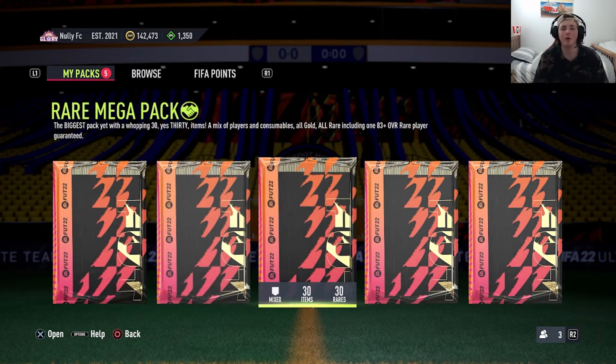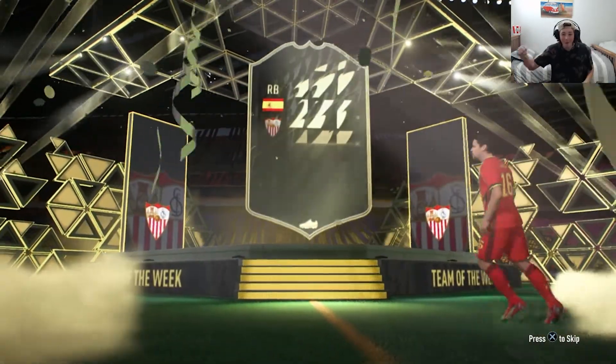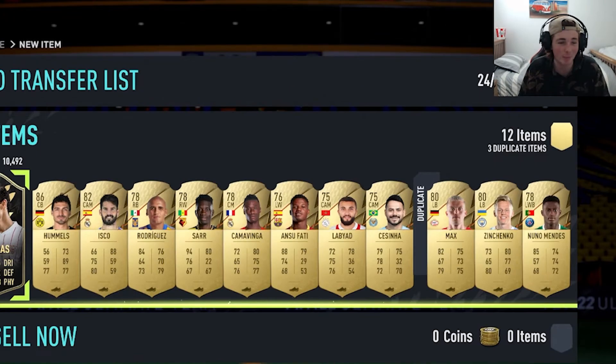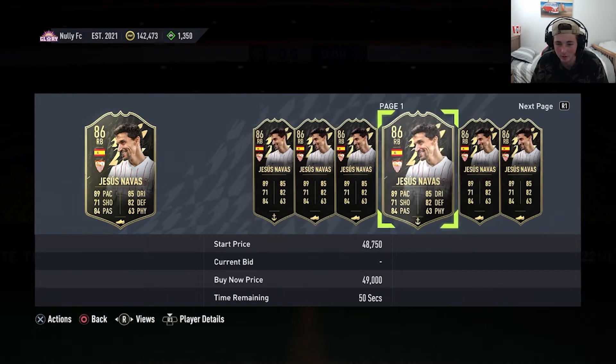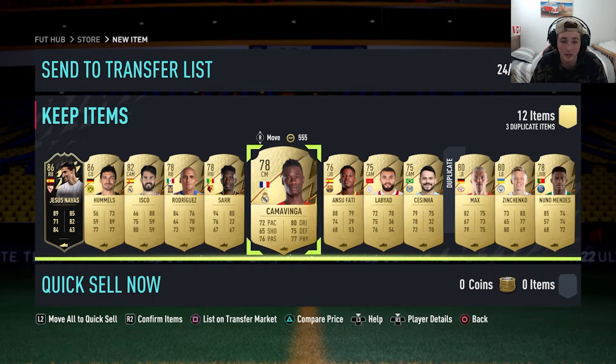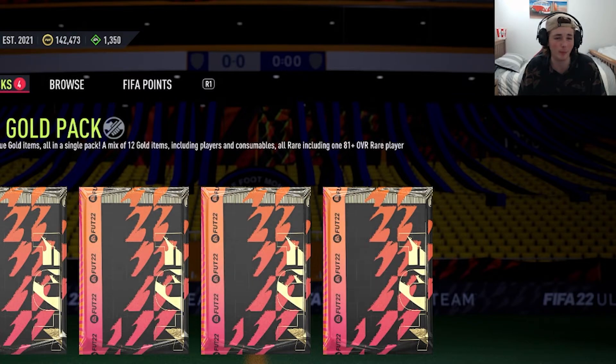Now we've got the best packs. If you're wondering where I got the rare mega pack from, it was just from a foundation SBC — I claimed it a while ago, just haven't opened it yet. Let's do the rare player packs first. It's a walkout — it's a walkout in-form! He could go straight to the team. Jesus Navas! That's one of the best in-forms you can get. He's pretty cheap — I'm definitely not going to sell him. And we get Hummels. What a pack! He's going for about 40k — he's definitely going in the squad. Now we can sell our other Jesus Navas.